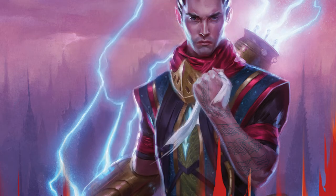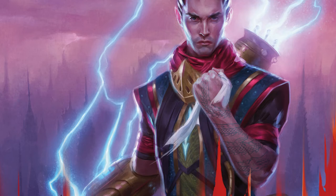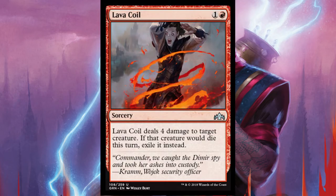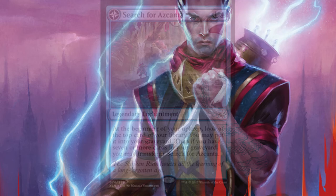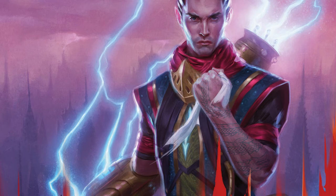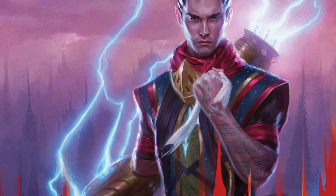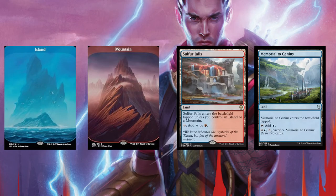Our support cards are Izzet Locket to get your creature out early and to give us some card draw, Lava Coil to remove any early game threats, and Search for Azcanta to help us get to our win condition as fast as possible. For lands we have 10 islands, 7 mountains, 4 Sulfur Falls, and 2 Memorial to Genius for extra card draw if we need it.